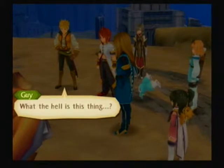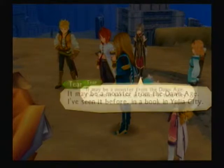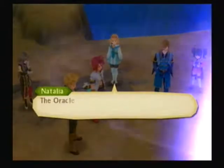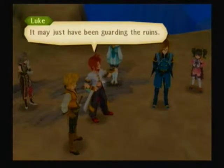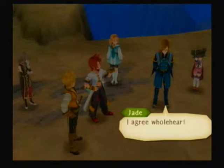I told you, it's a scorpion with a dinosaur's head for a stinger. It may be a monster from the Dawn Age — I've seen it before in a book in Yulia City. But I didn't think they were supposed to be this aggressive. The Oracle's God Generals were here before. Perhaps they agitated it. They must have been guarding the ruins. Who cares? Let's just pray nothing else like this comes jumping out at us. I agree wholeheartedly. Now, shall we be going?